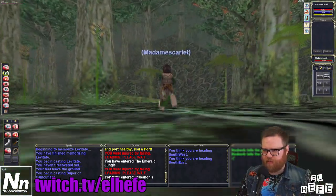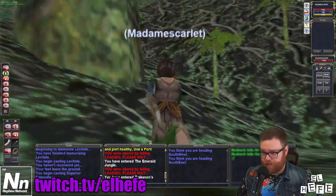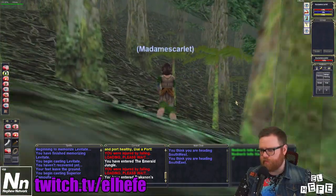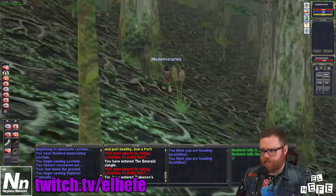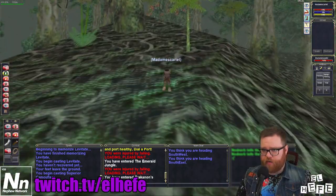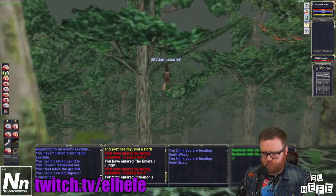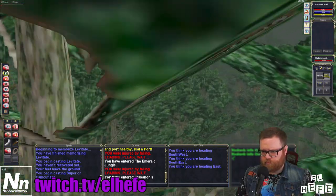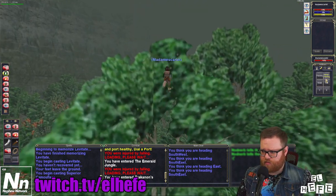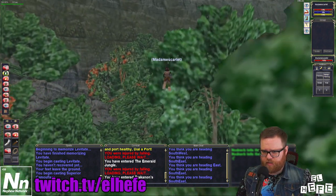Now a lot of the mobs in Trakanon's Teeth see through Invis. You're going to want to avoid them altogether. I have Enviz up just in case something might not see me, and I'm also levitating in hopes that I can avoid all the ground spawns. I'm going to add a little more south — yeah, southeast. Keep heading southeast.